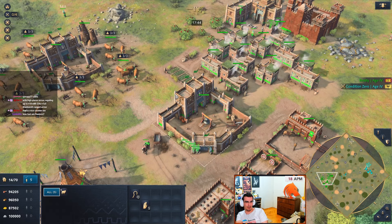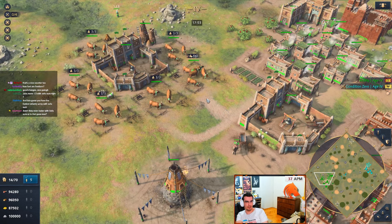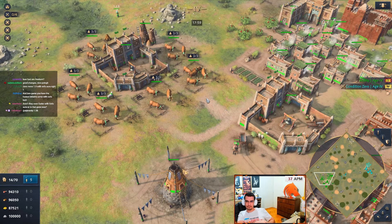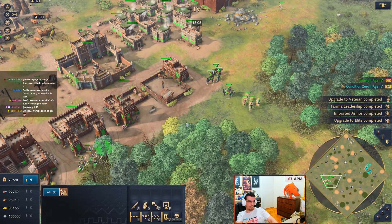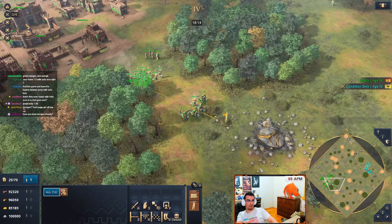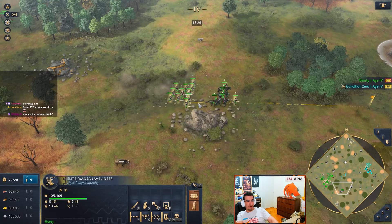Either way I think this makes Malian a lot more interesting and maybe it's gonna make it more diverse in terms of unit comp. I'm pretty sure the style for Malian will revolve around cows into Farimba - it's just how to get there that we're gonna have to figure out. Wait, I wanna see javelin movement speed with Sofa - 158!